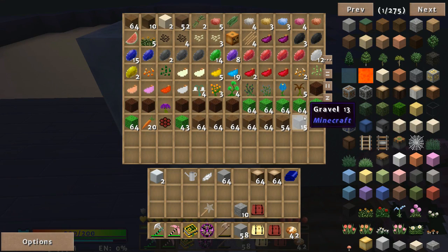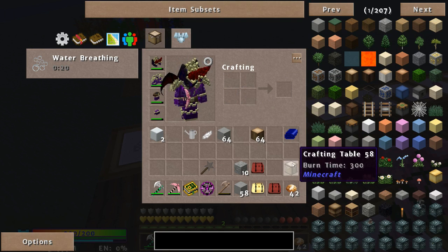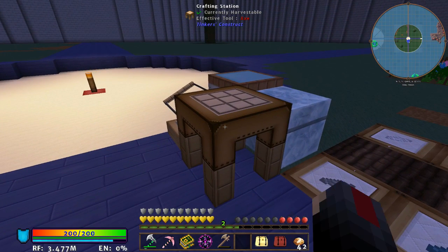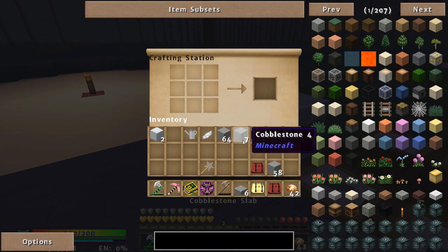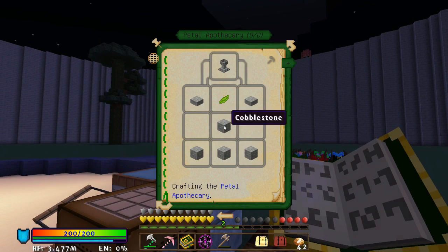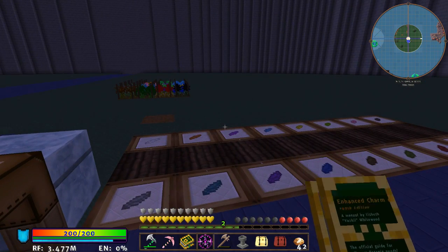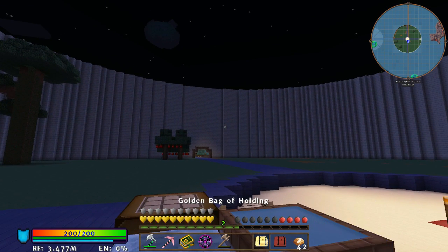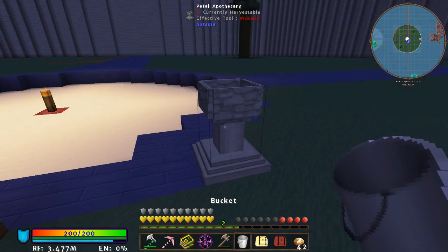I need cobblestone - I didn't even bring a crafting table with me. I've organised here. Put that back in there. So I've done this guy here, we'll make one of these Petal Apothecaries and add some slabs. Marvellous. Put that there, grab my bucket - bucket of water, tie that in there.